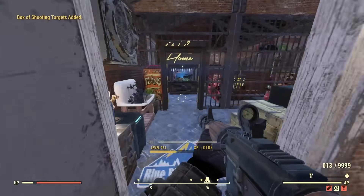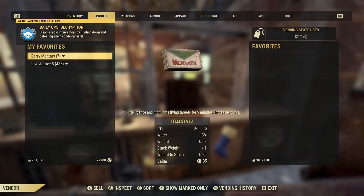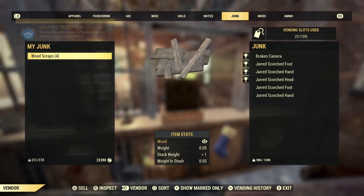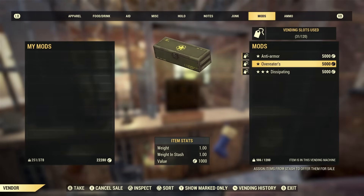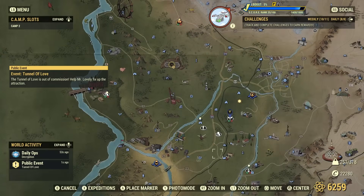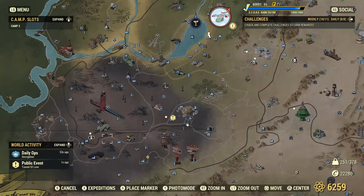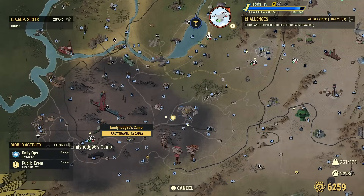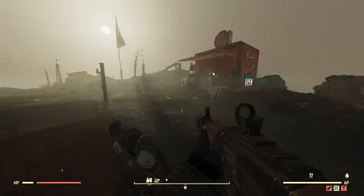Hey everyone, welcome back to another Fallout 76 video. I've got some really fun and great news in terms of making caps, but also a lot of complaints about it. In the latest update, Bethesda added the new crafting system, and with this we can actually sell the mod boxes that we get from scrapping legendaries. These actually sell for quite a lot of caps and they're quite hard to find — I've been looking around servers and haven't found many up for sale.